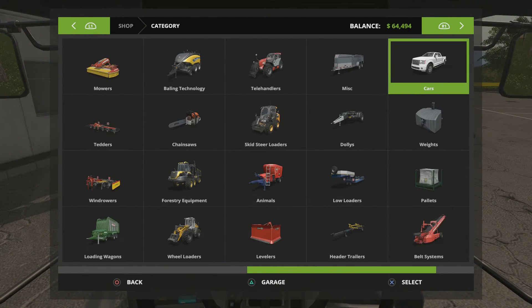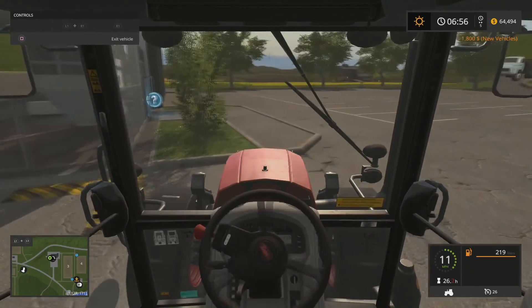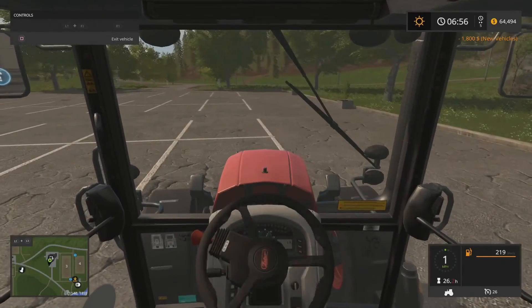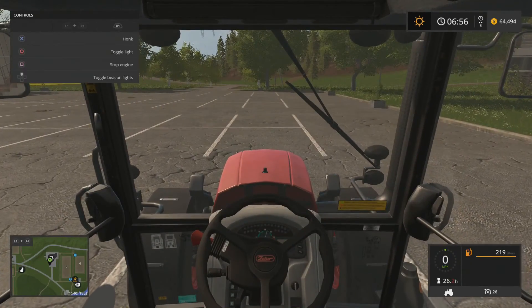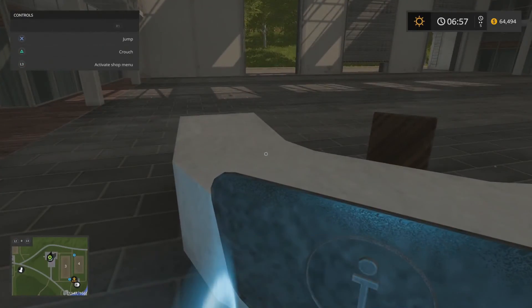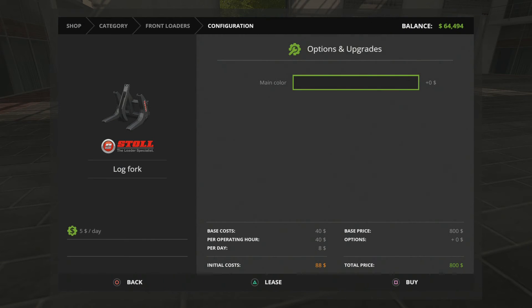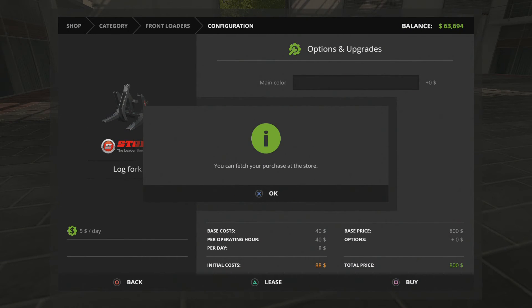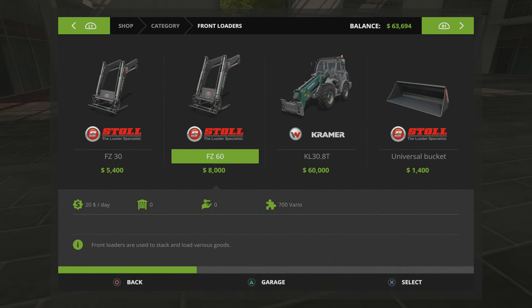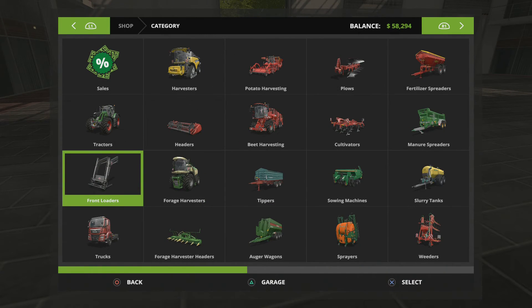That's why they added in placeables — this right here, the vehicle workshop. That way you don't have to pay that $1,000 automatically to the mechanic for customizing the vehicle. We do know we're going to need front-end loaders and a log fork, so we're going to buy one of those for the front-end loader. And our front-end loader is done.